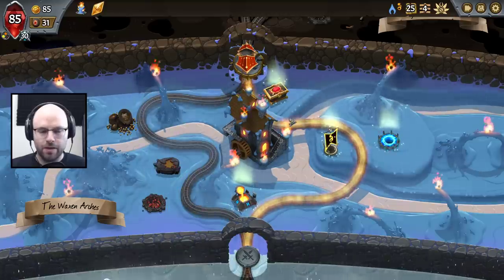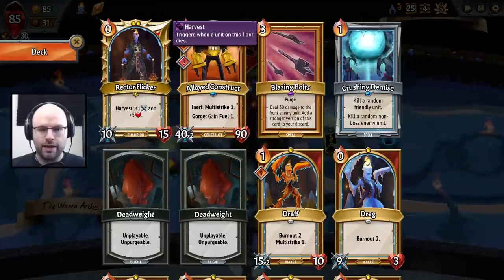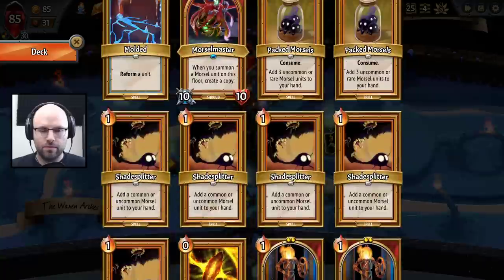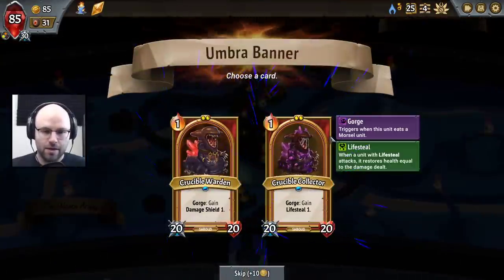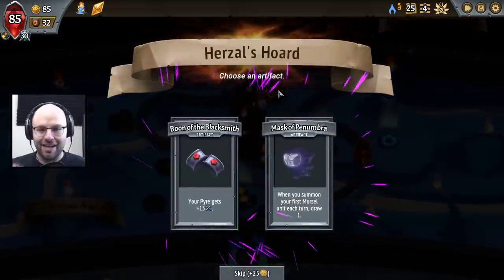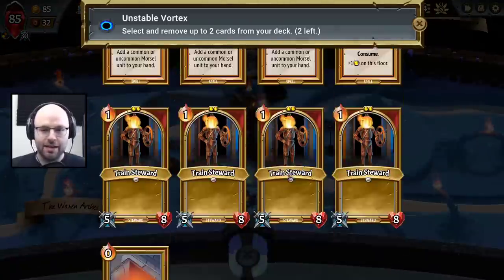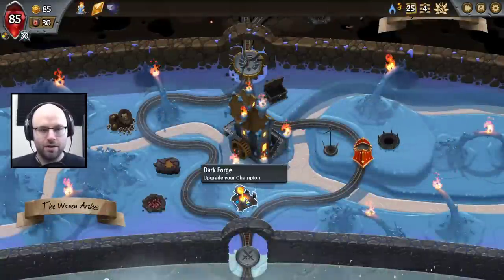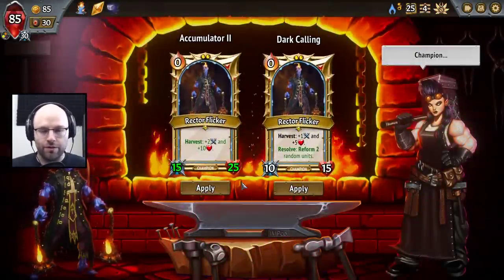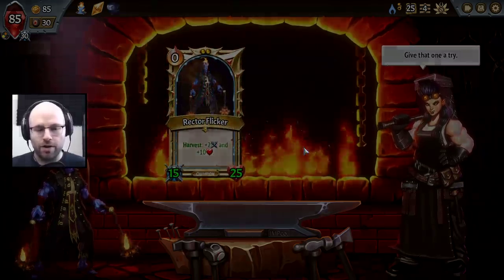Do we want an Umbra unit? Yeah, we kind of still have a floor that's unoccupied — you have a floor and then everything else has a different floor. So we could really use the Lifesteal Umbra unit ideally, and we got it. Morsel gives draw is probably what I would take here. And then our Train Stewards — we're united up. The Train Stewards have got to go. Our basic cards are totally fine right now. Let's go hard on the Harvest, because I think it makes you into a truly incredible tank.